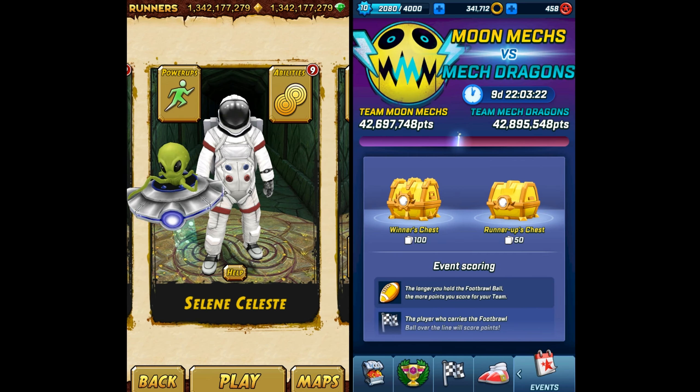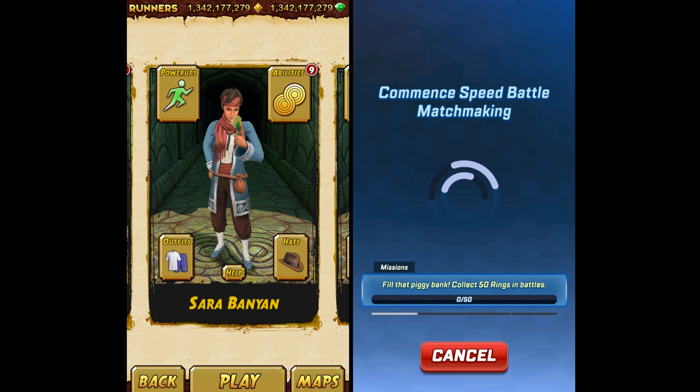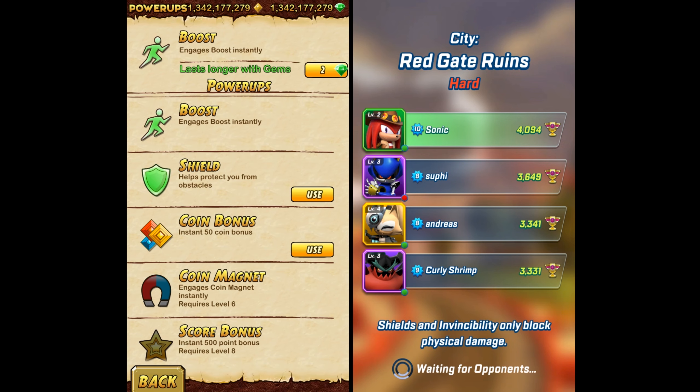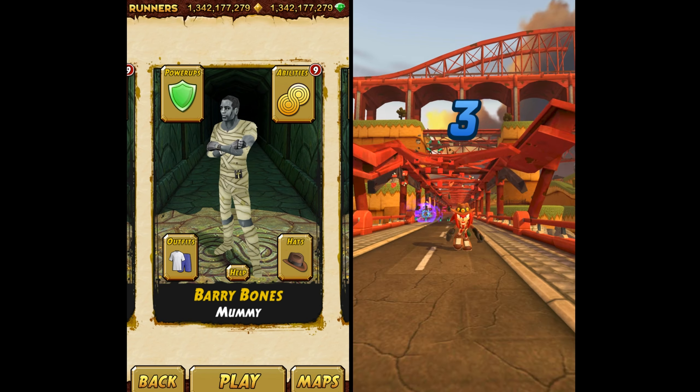It's called Sonic Forces. Today we will play with our Fairy Bones mummy outfit on the left, and on the right side in Sonic Forces we have Treasure Hunter Knuckles.